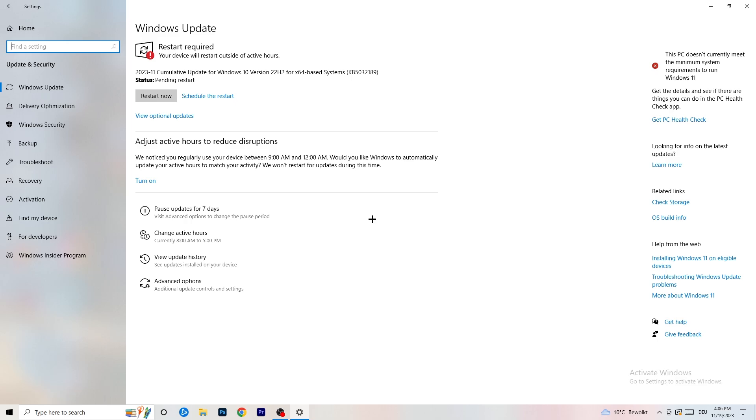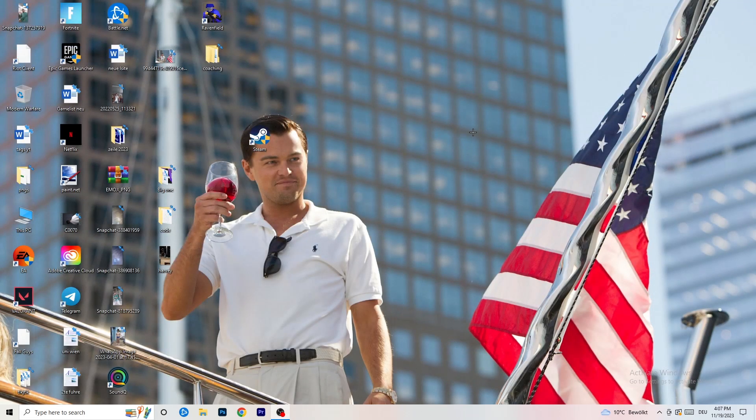Go to Update and Security. I know it sounds basic, but updating every driver on your PC — especially Windows — will help a ton with issues you're having. Update Windows first; as you can see, I need to restart my PC for a pending update. Also update your graphics card drivers. For me it's Nvidia GeForce — go to your Nvidia GeForce app or graphics card driver tool and download the latest version.